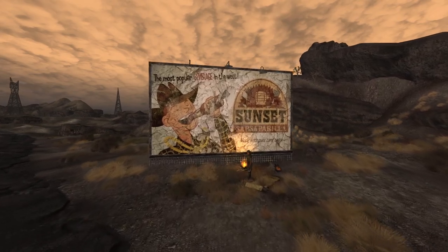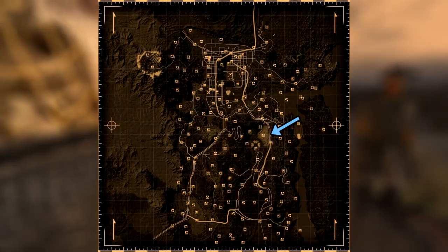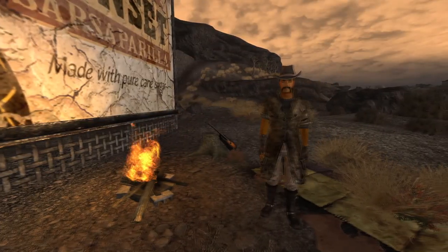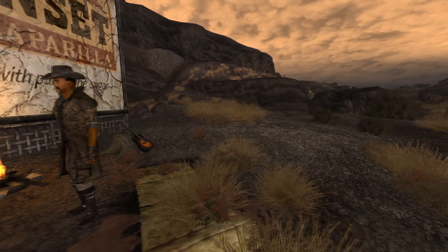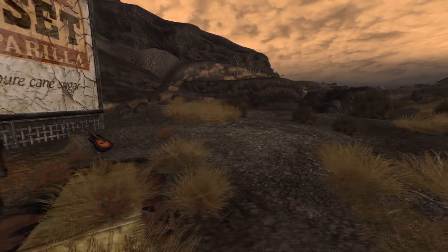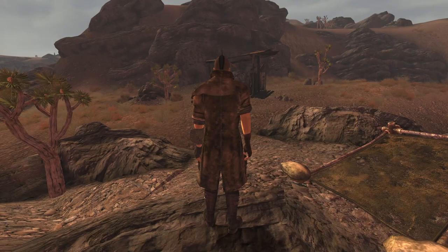Next up is the Regulator Duster. This is its own unique armor and can be found on the Lonesome Drifter next to the Eldorado Dry Lake. You can either reverse pickpocket or kill the Drifter for this outfit. If you complete the quest Talent Pool for Tommy Torini, he can be found at the Aces Theatre at the Tops Casino. The outfit has a DR of 0, however grants a bonus of 5 into Guns.